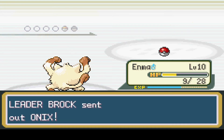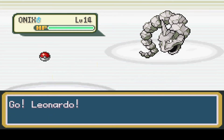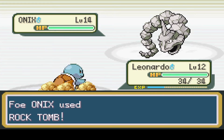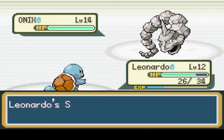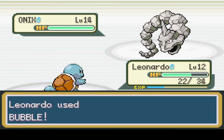Brock's second and last Pokémon is a level 14 Onix. I'm gonna switch back to Leonardo. I will not switch to Pikachu and have an electric attack magically work - that's not how that works. You lowered my speed. Wonderful. I'm gonna use Bubble - that'll do a lot of damage, I hope. That's pretty effective.